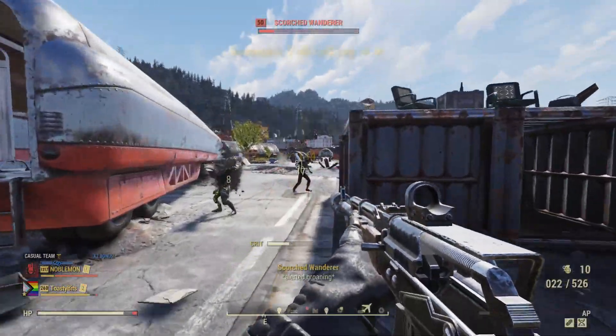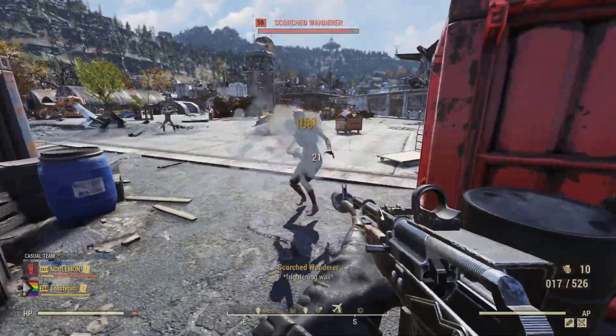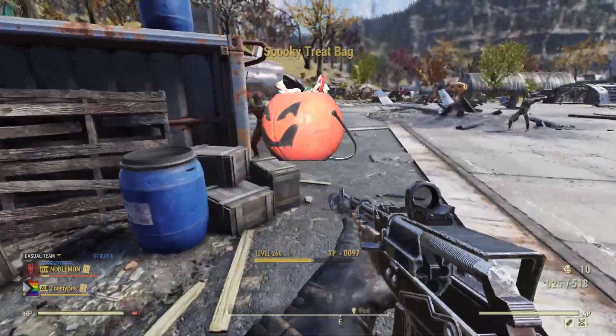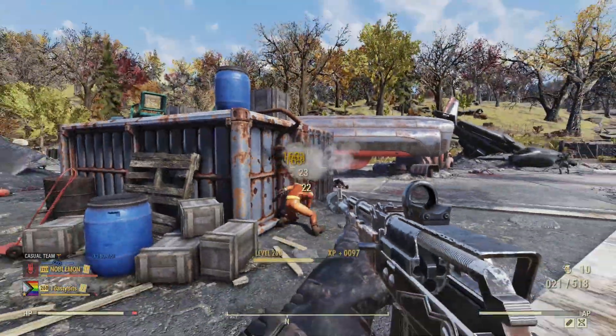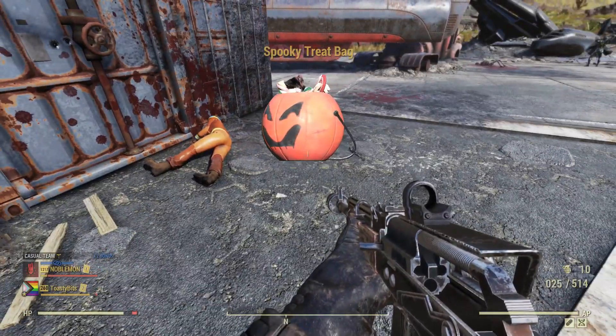Other than the Mischief Knight rewards, the Spooky Scorched rewards will be the meat of the grind for the event. They include a Grim Reaper Vault Boy cutout plan, pumpkin and pumpkin stand plans, costume plans, and loose costume pieces. Unfortunately, these items cannot be sold.